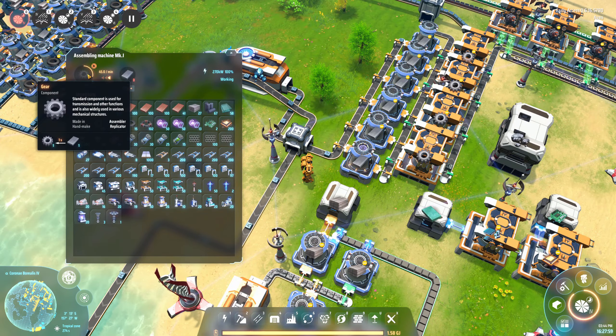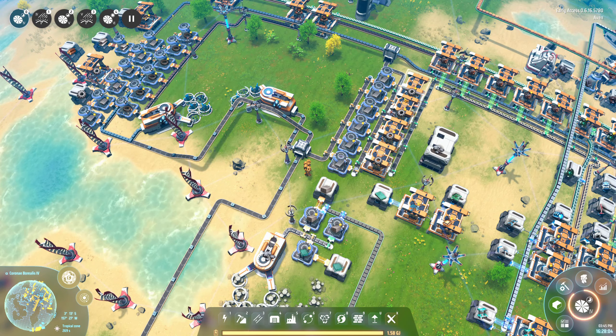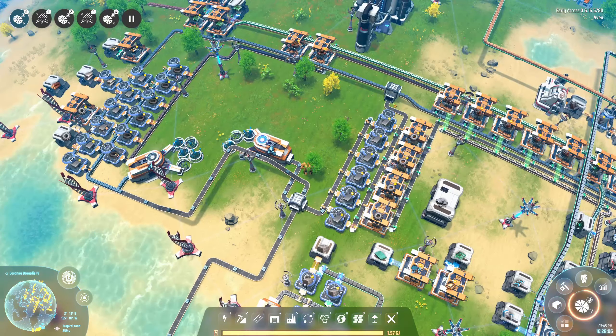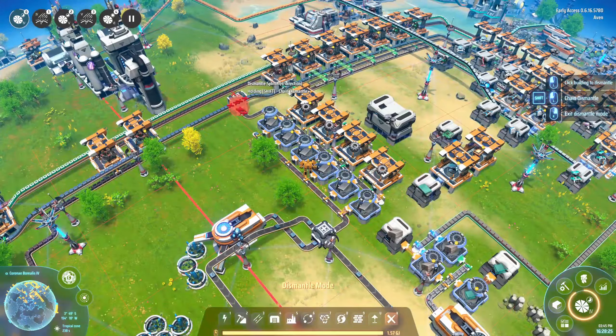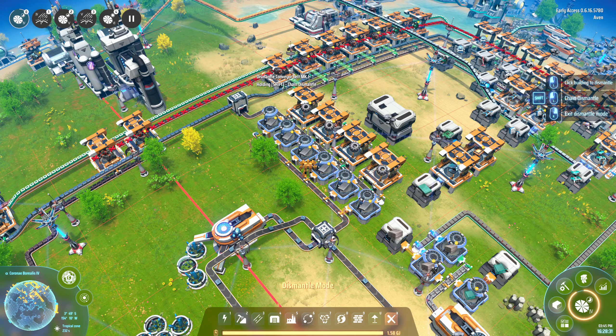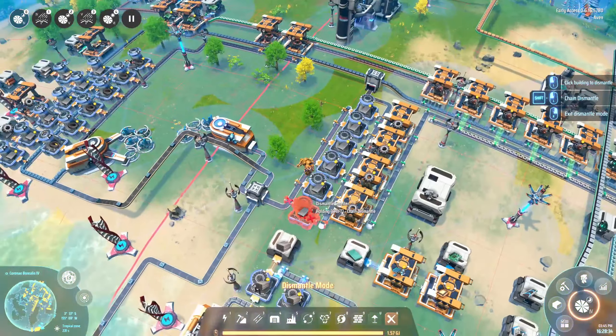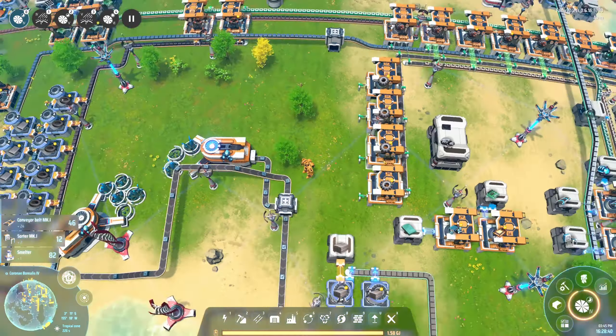Why do these have their own smelters? It's using one a second and this one is producing one a second — six going to four of these. I'm going to remove this. With the patch we can also remove full belts — hold shift to mark a full belt. It's very convenient; it can also be used to find belts, you can see clearly where it goes. So removing these — that was extremely fast.